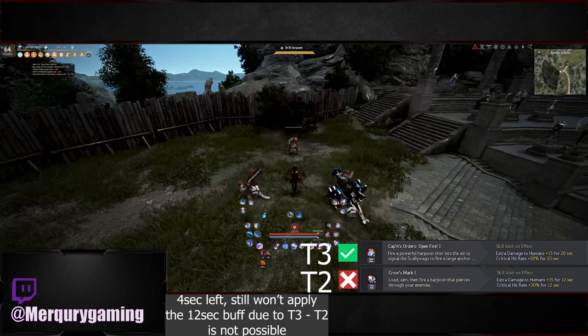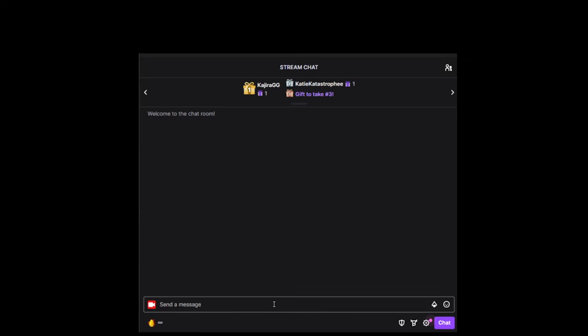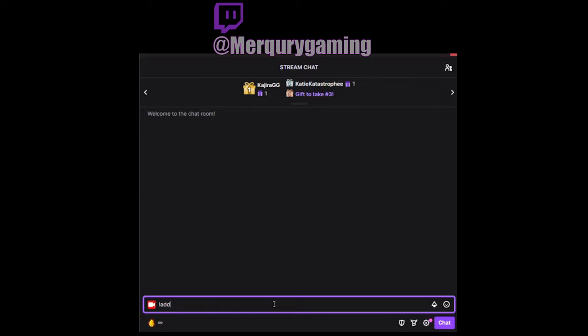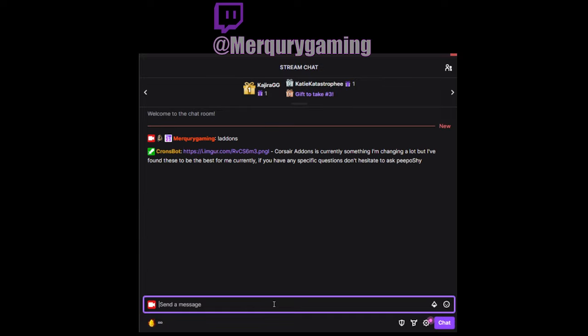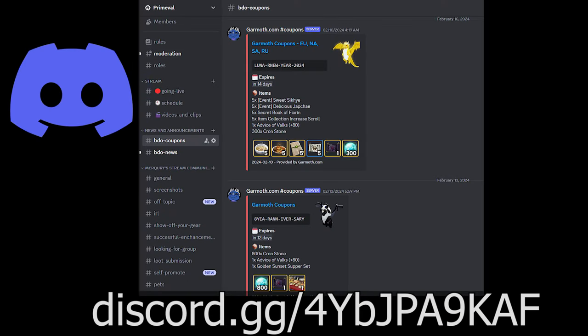I swap my add-ons a lot, but currently this setup fits my most used combo the best — though it's mostly for 1v1 situations. The add-ons are always up to date on my stream by typing !add-ons. We also have a community Discord which is free for everyone to join.